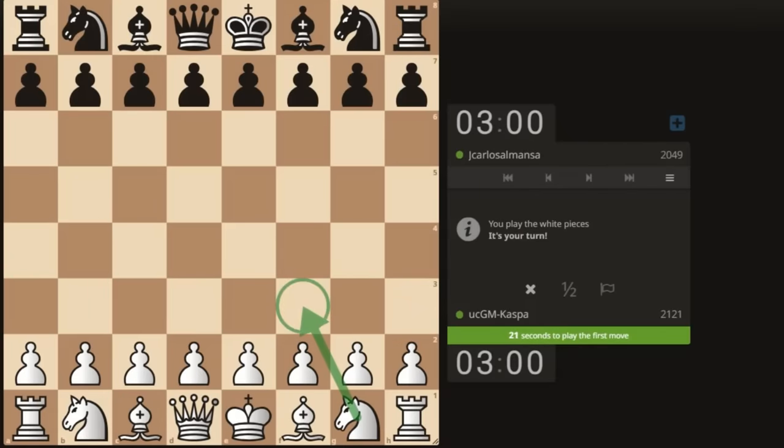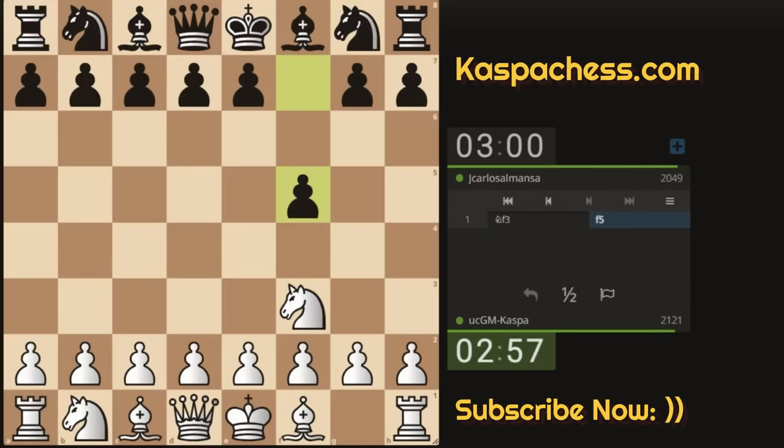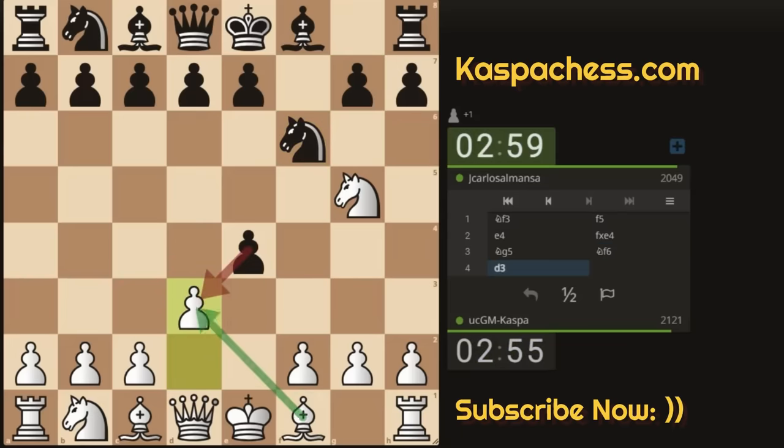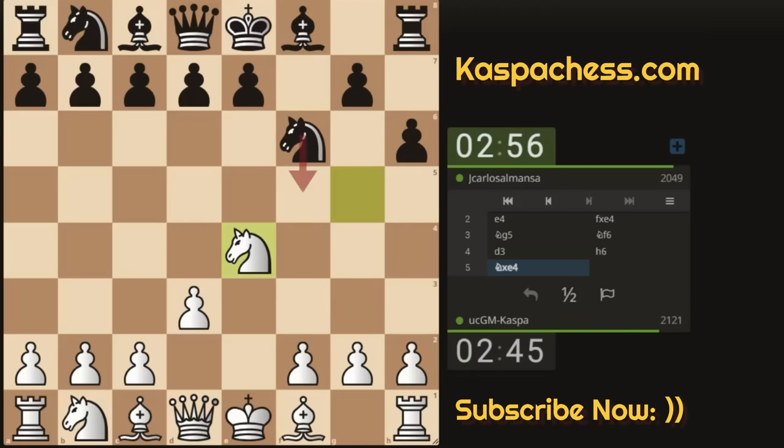I'm playing against a 2049-rated opponent. I played knight to f3, and they responded with pawn to f5. I was expecting d5, after which I was going to go e4 anyway — this is kind of the Dutch Defense. I still want to shock my opponent with my preparation, so d3. I just want black to take so I can recapture with my bishop. After h6, I take on e4 with my knight, and after knight takes, I have queen h5.